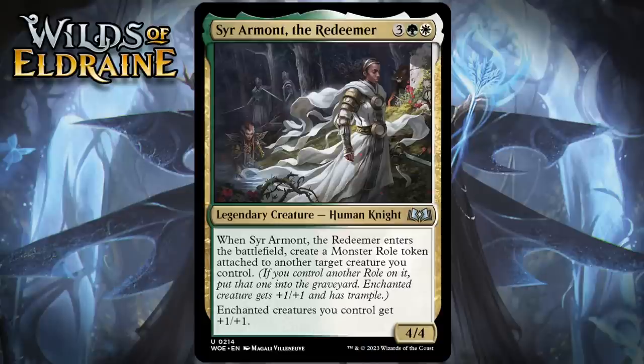Next up, it's Sir Armant, the Redeemer, which for 3 generic, a green and a white, is a 4/4 legendary human knight at Uncommon. When she enters the battlefield, you create a monster roll token attached to another target creature you control, and enchanted creatures you control get +1/+1. This looks amazing. It can't put the roll on itself, but provided you have something else around, Sir Armant is a 5-mana 4/4 that gives something else +2/+2 and trample — and that's pretty crazy, and will usually mean that whatever you just put that roll on is suddenly a way more effective attacker than it was before. Sometimes it will turn something that couldn't attack at all into an attacker. I think this is an amazing signpost uncommon — obviously, green-white is really into enchantments and roll tokens. I'm giving this one a B+.